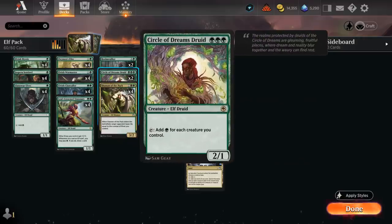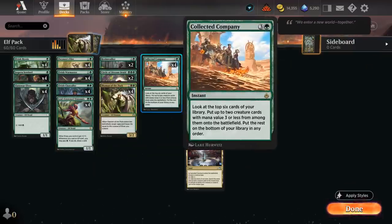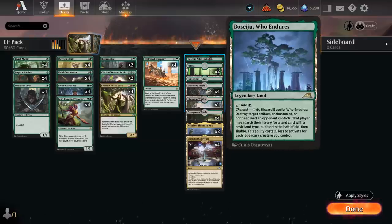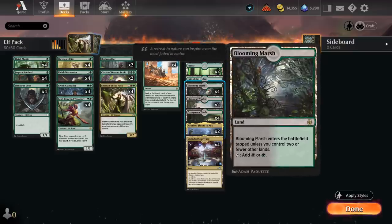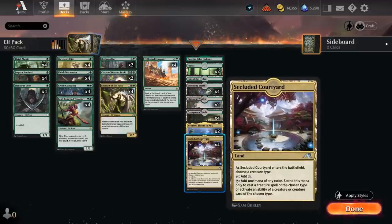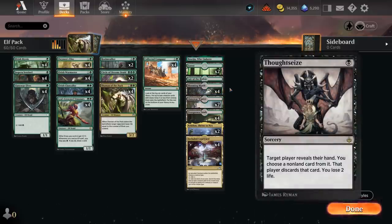Rounding out the deck, two copies of Circle of Dreams Druid — especially powerful when played on turn two, as it can tap making a green for each creature we control. That's a great way to empty your hand and enable our various mana sink abilities, especially if we can find it end of turn with a Collected Company, making it harder for the opponent to kill it unless they have instant speed removal. Our mana base includes Lair of the Hydra, Boseiju for interaction against Artifacts and Enchantments, and black-green dual lands — Blooming Marsh, Overgrown Tomb, two Llanor Wastes, and four copies of Secluded Courtyard — to cast Shaman of the Pack.